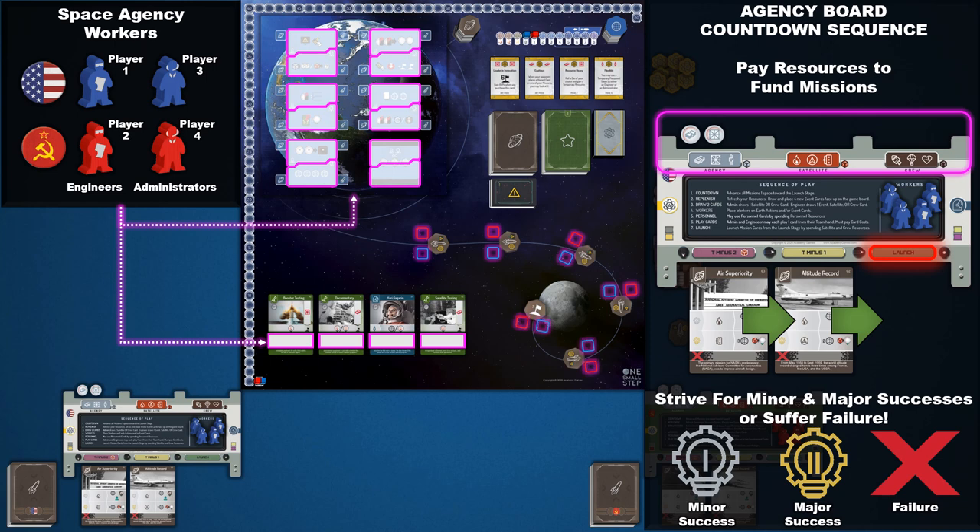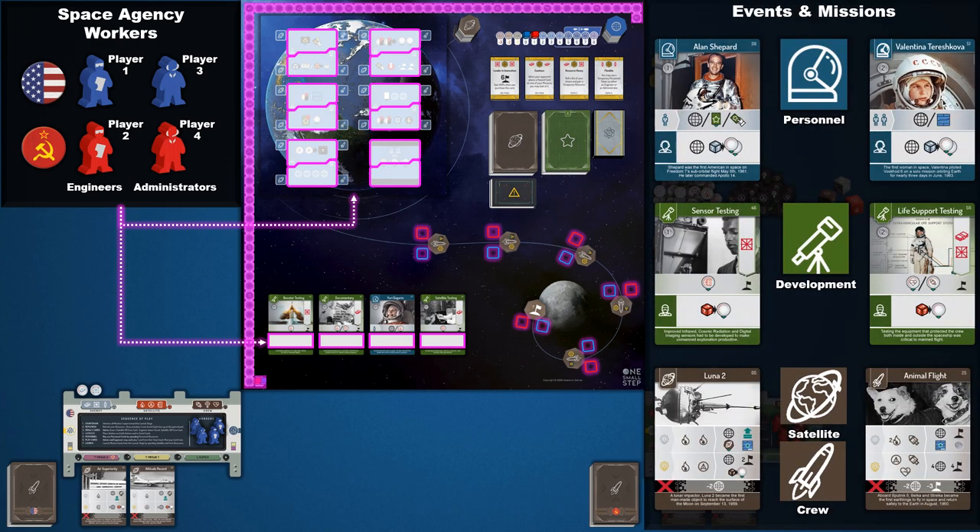If a critical space is occupied, the team must find an alternative source for their mission requirements before launch or the mission fails. Success is often rewarded with victory points for players that can stay ahead in the space race and reach significant milestones on the moon path before their opponent. The first agency that reaches the moon receives a significant prize, but the player with the most victory points on the track wins the game.